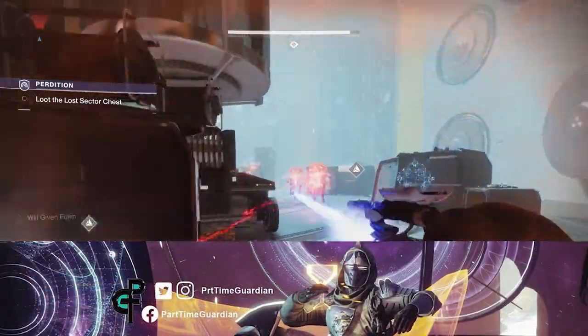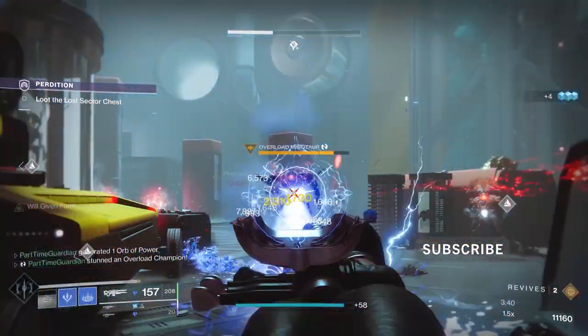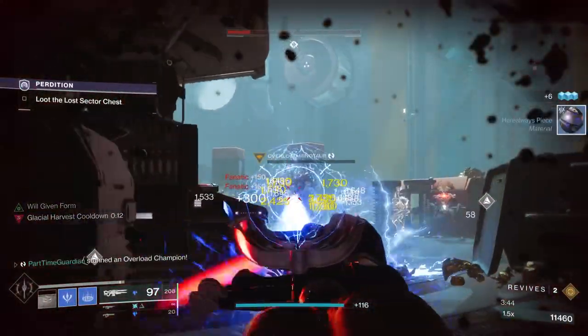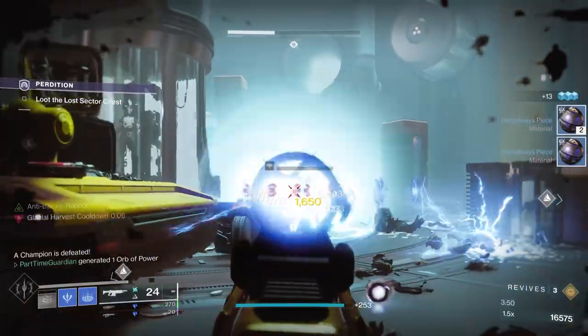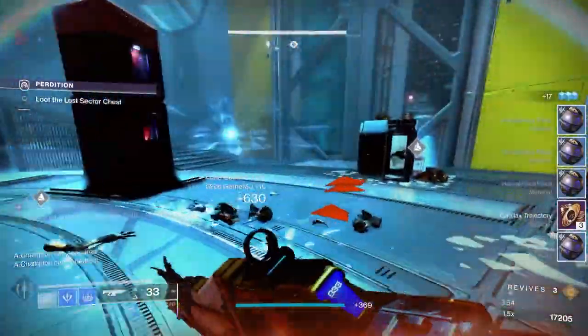In this build, we're going to talk about a build that's useful for pretty much any endgame PvE content, but I'm specifically tailoring this to GMs and Nightfalls. This build will allow you to deal with champions efficiently, generate your super super quick — your stasis super — and then destroy and freeze everything on the battlefield with your stasis warlock abilities and the power of Ager's Scepter.